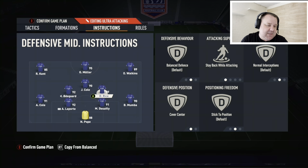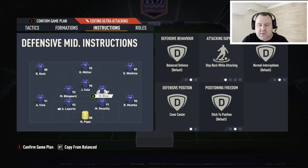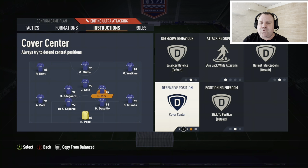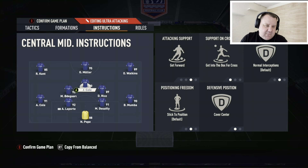Into the two CDMs - you can see how this works like a 4-2-3-1, the differences are very marginal. We've got Declan Rice and Odegaard both on stay back while attacking and cover center, which means they're giving great protection to your back four and making you extremely solid and hard to break down.